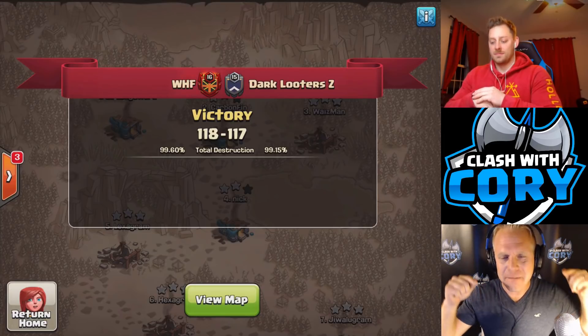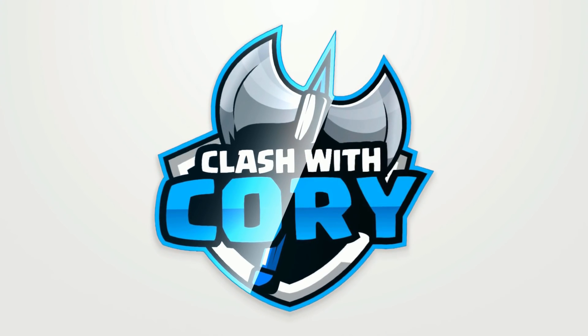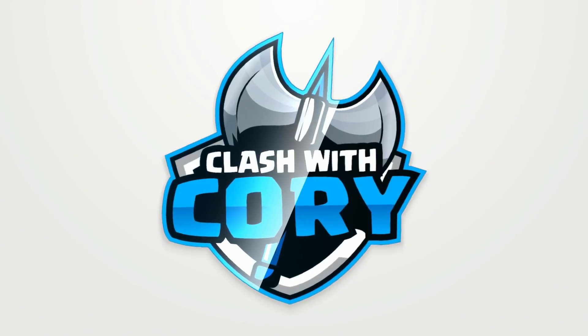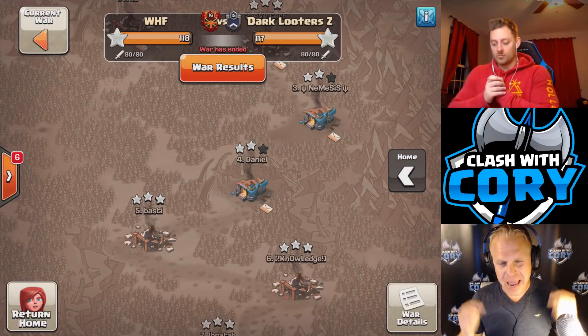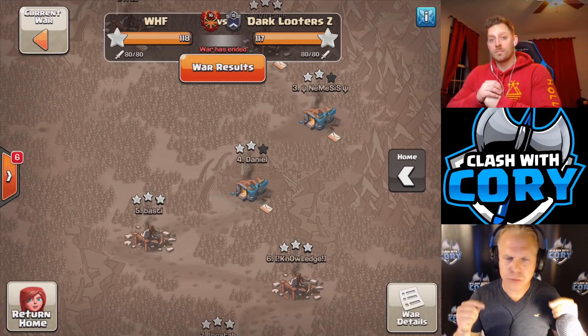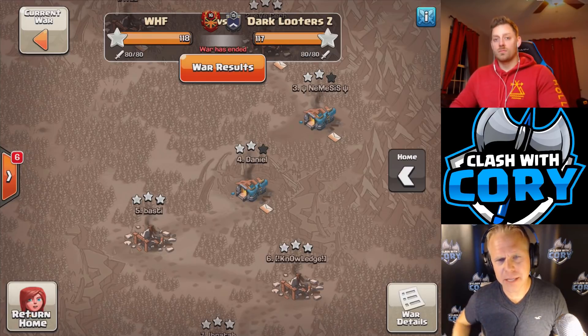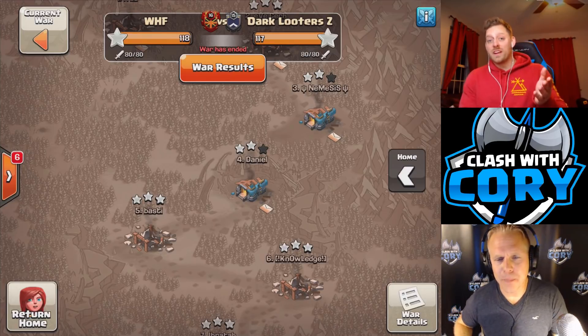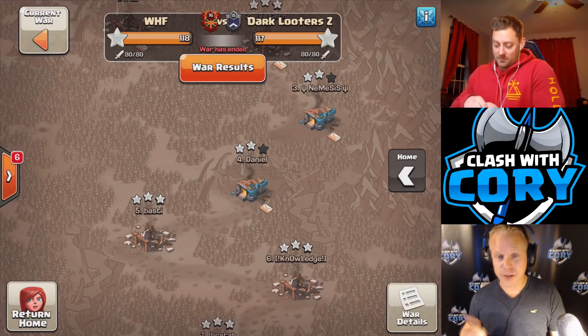We're going to take a look at my favorite Town Hall 11 attack right now. The attack is going to be a Queen Charge into a Wall Wrecker entry with back-end hogs. Echo, you familiar with that attack? I am familiar with it. I know that it's one of your favorites, and I'm excited to see how WHF gets it done. All right, man, let's jump into the first replay.